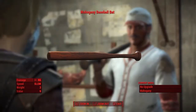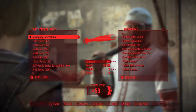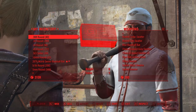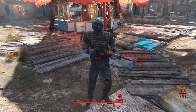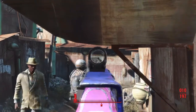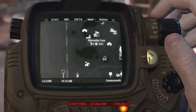Hey, what's up guys, and welcome back. In this video today I will be showing you how to obtain the new red rocket bat from the Nuka World DLC. First of all, you will need a bat. Next, you will need to head to the red rocket truck stop where you originally met Dogmeat.